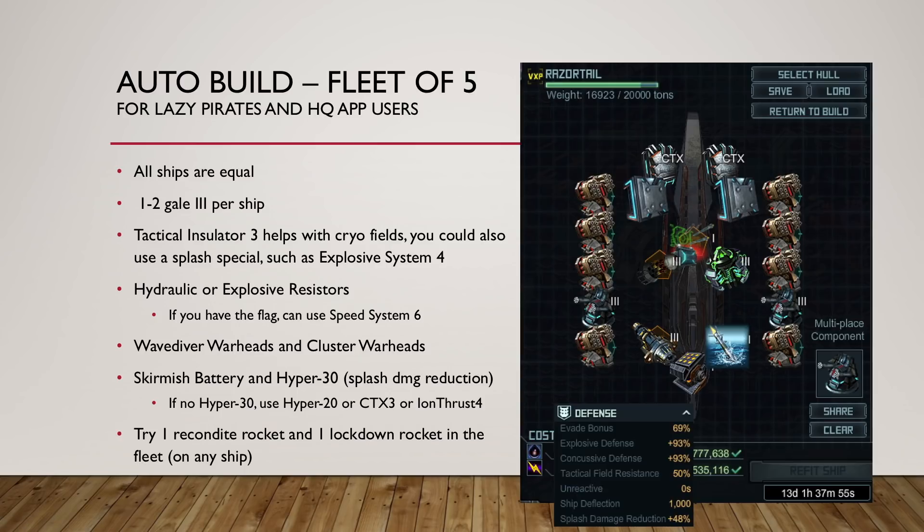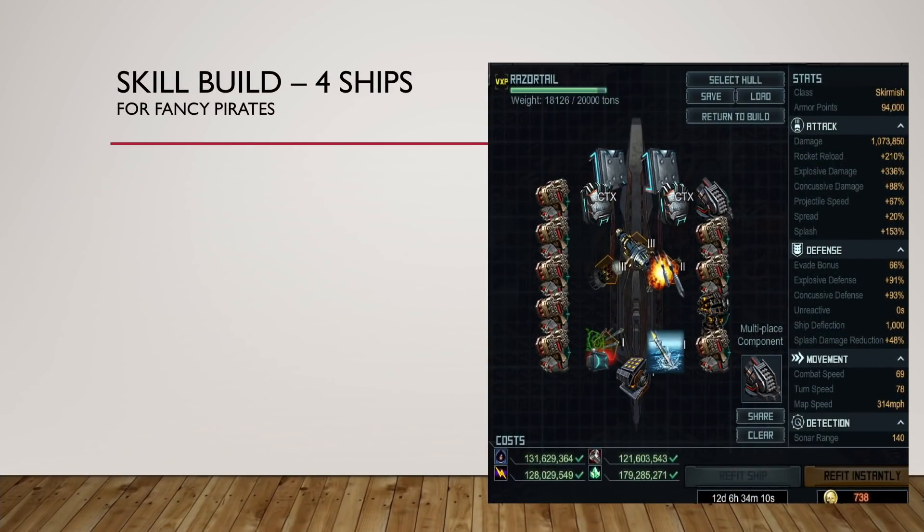That's the setup for the auto-fleet — just build all five like that. The build code is in the video description so you can copy and paste it in your shipyard. I say fleet of five, but if you have the flagship, just build the flagship the same way. The only change is you add the two special flagship rockets to the flagship.